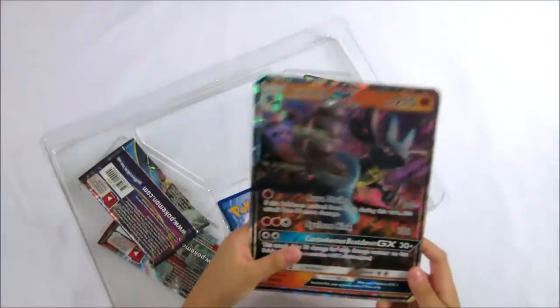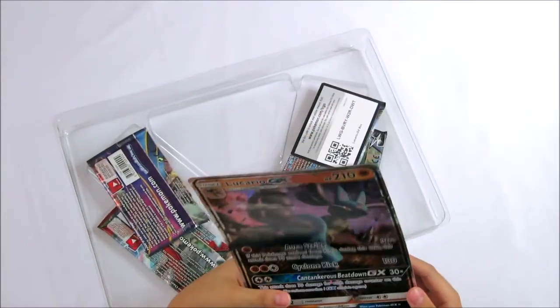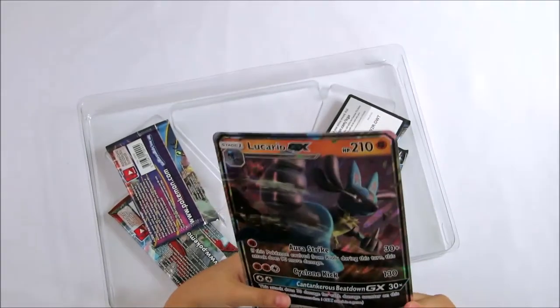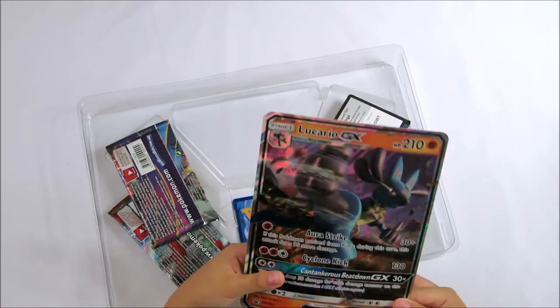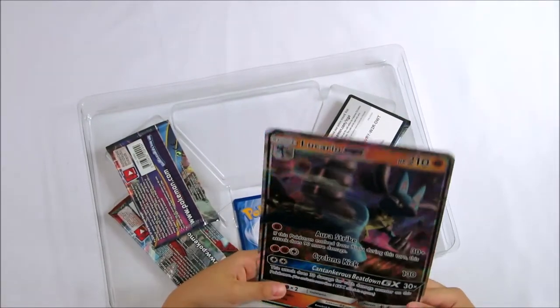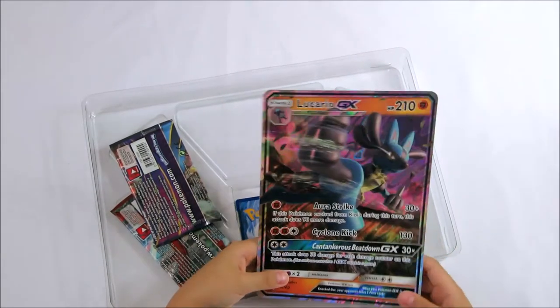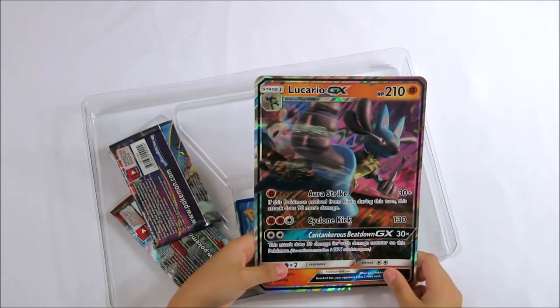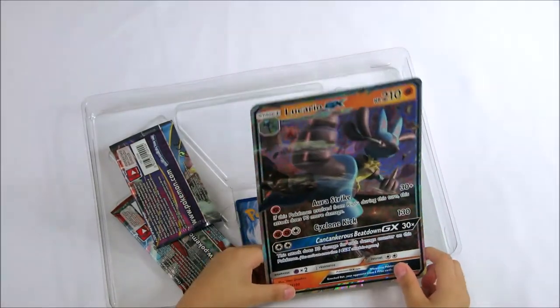LunaGX: AquaStrike, 30 plus 90. SaturnKick, 130. King Kong BeatdownGX, 30 times 30 each damage on the Pokemon.